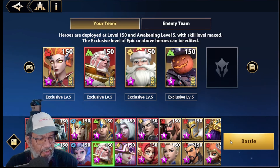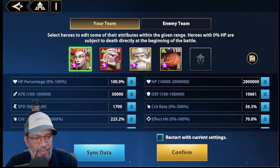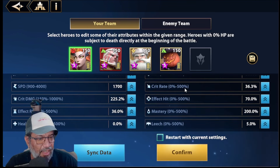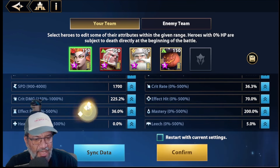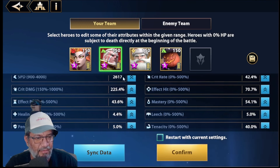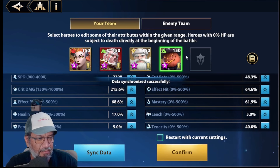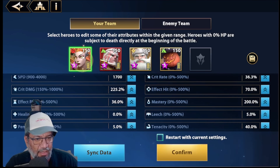Let's quickly check her attributes. I have her with 50k attack, 70 FG, 200 mastery — basically that. These allies are set with the normal data I have. Let's compare them both at full stats.